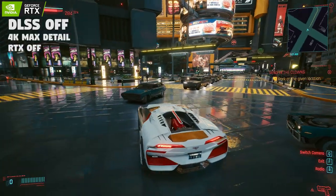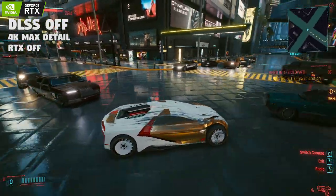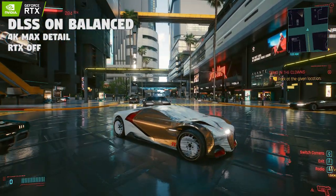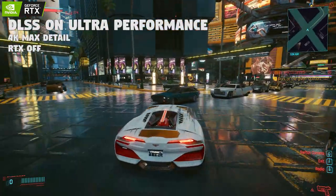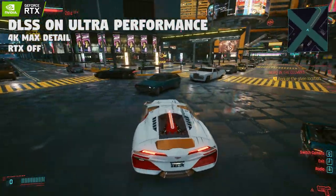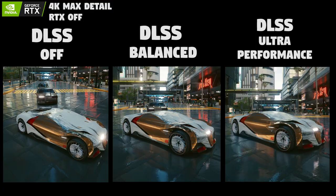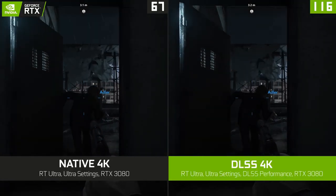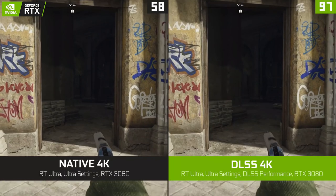Enabling DLSS at 4K maximum graphics brought my fps in Cyberpunk 2077 from 18 all the way up to 60+ if I selected the most aggressive DLSS mode. Comparing aggressive vs. medium vs. off, it does a very good job overall. The picture gets blurrier the more aggressive the DLSS option, but the fps can almost triple. You might ask — why not just use 720p resolution? Well, selecting a lower resolution causes issues like black screens when alt-tabbing.